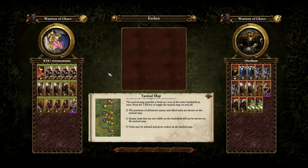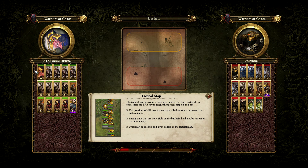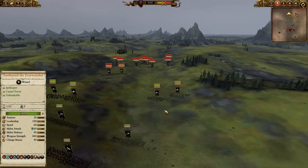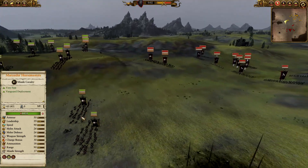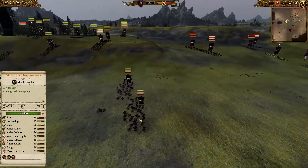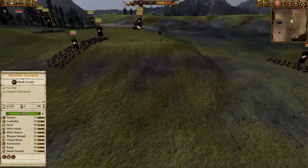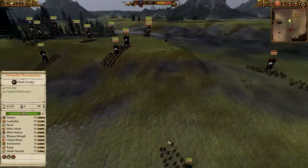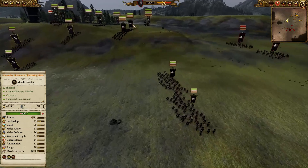Moving on to the second battle — it's Chaos vs Chaos. The Vicious Satsuma is playing as the Ever Watcher and Ubersham is playing as the Ever Chosen. We've got Chaos Warhorns, a Mirror Guard, and Summoners of the Storm. The Ever Watcher's forces are in green, Ever Chosen in red. We have horse masters, horsemen, and Throwing Axes — a very mobile pick.